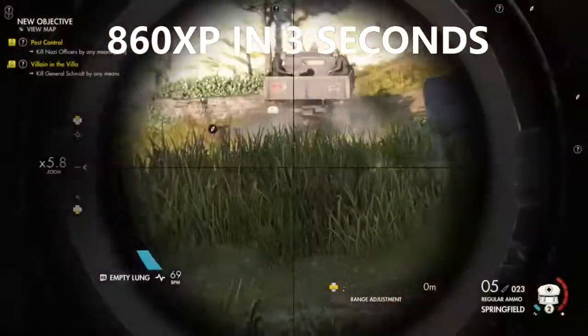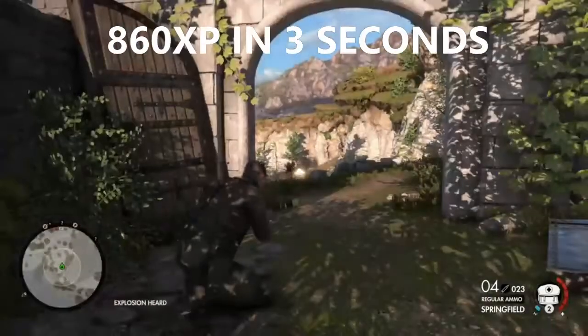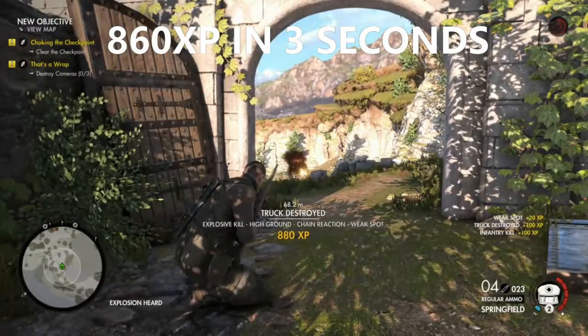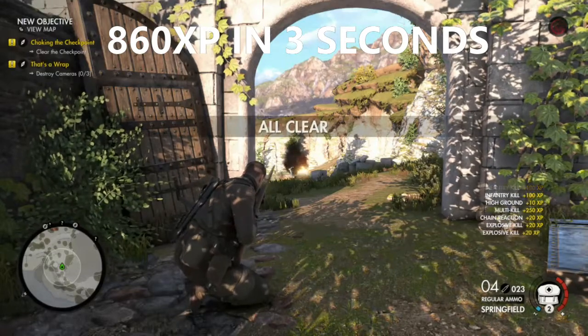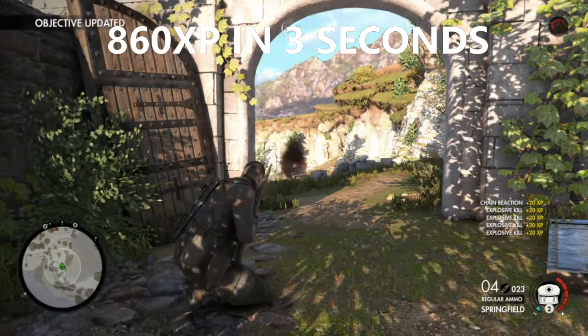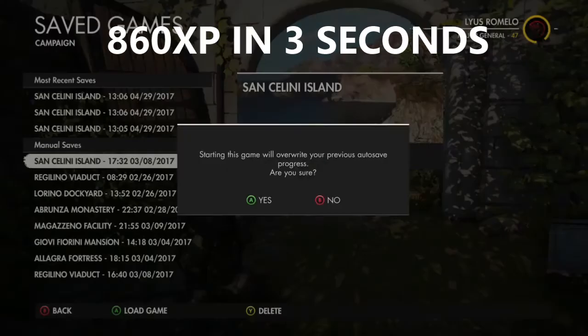Basically what you're going to do is go to the first part of the story mission. When you get to this doorway, save it, because a truck is going to pull up with all these enemies. I just kept replaying it and I literally went from rank 47 to 48.